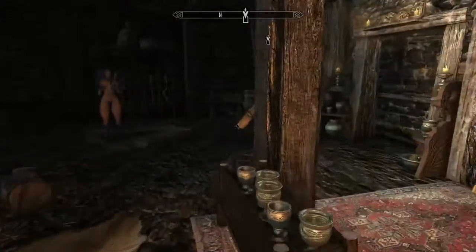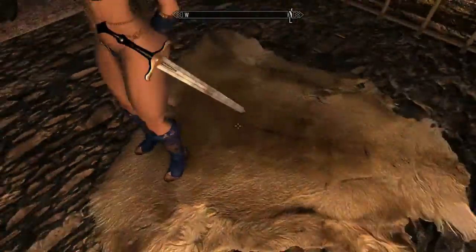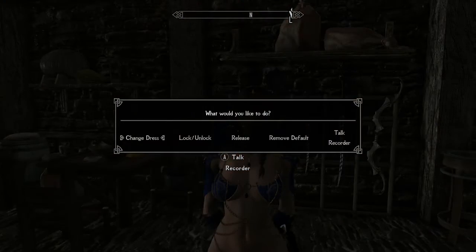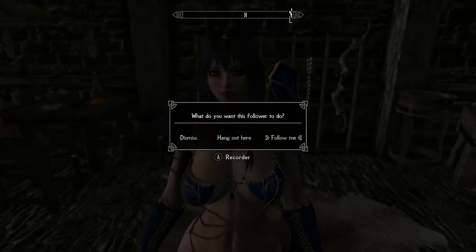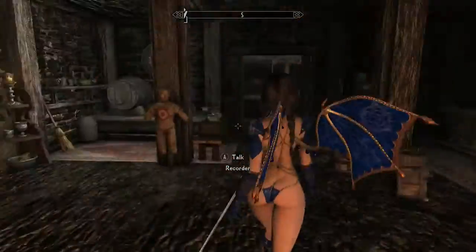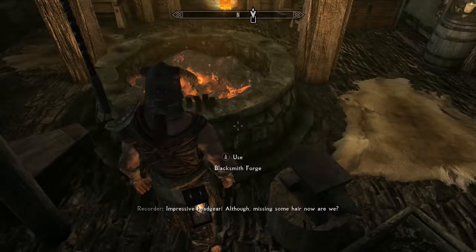Look at this outfit — look at it. It's not an outfit, it doesn't exist. These are not clothes. I refuse to say those are clothes. Look at it — with those jiggle physics, that's not clothes.